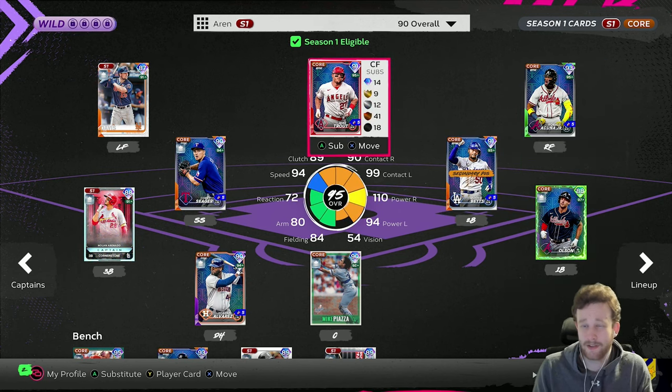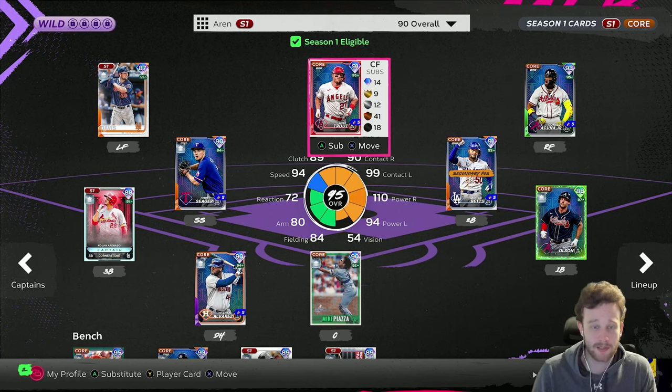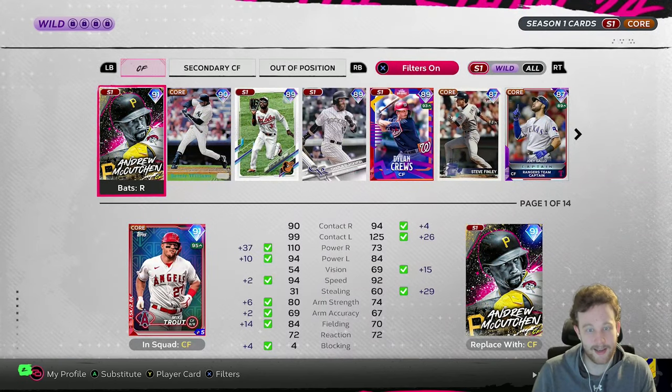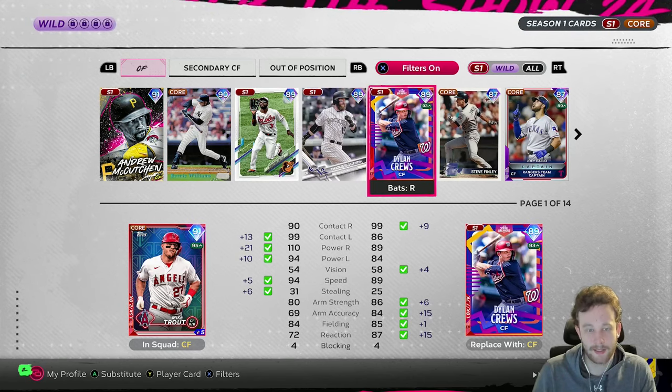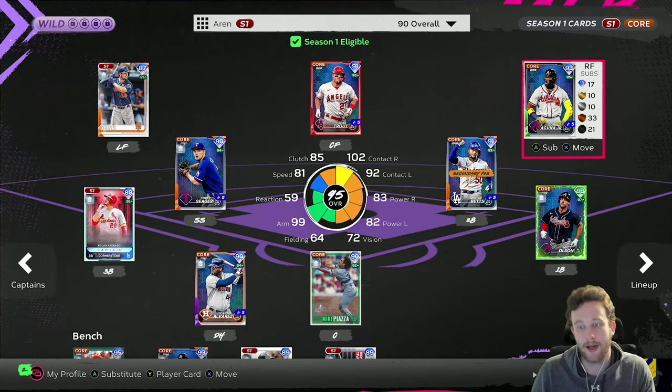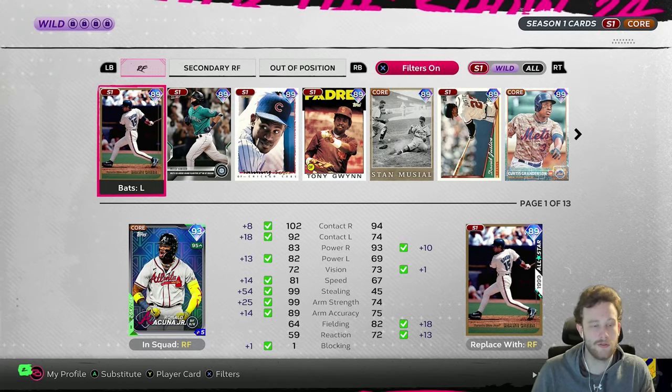Center field has really no great options because the stipulation for the Arenado team is that you have 45 speed or less — I think it's actually 44 or less. So there are no easy options for center field. Personally I'm running Trout — his wheel looks very good without any boost. I think he's my favorite option. McCutchen would also be very competitive. Bernie's probably a little slow for center field. Dylan Cruz is still usable if you enjoy that card.